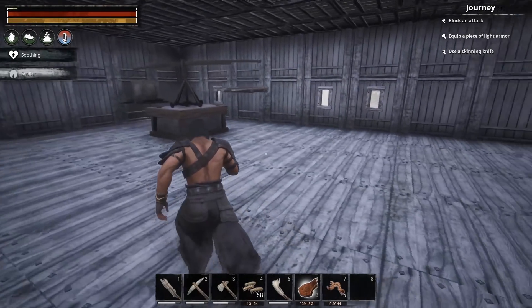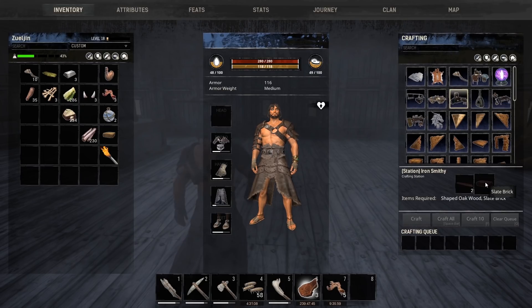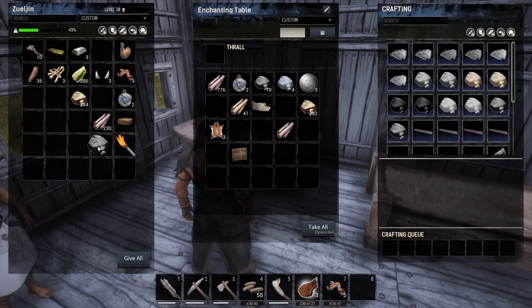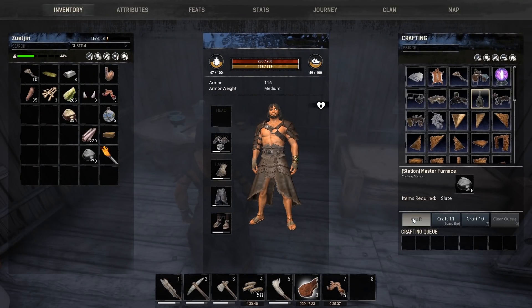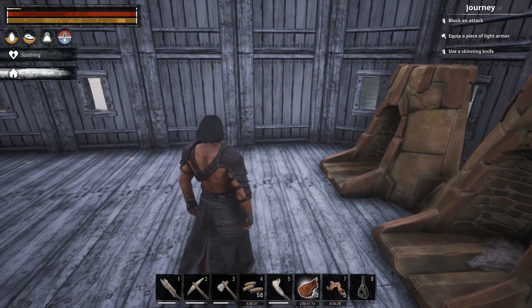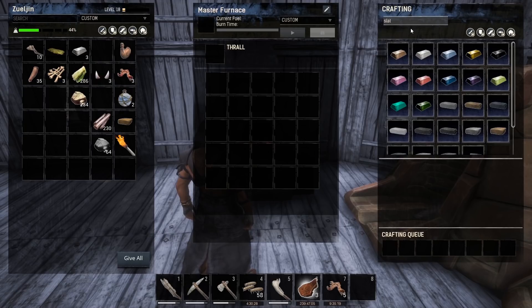We can go ahead and move into the rest of crafting here. We're going to need to put together the deal for weapons, and I know to do that we're going to need the iron smithy and the sewing station. Let's put together the iron smithy first. For this, you need slate bricks. To make slate bricks, you need to convert them using the master furnace, which just needs some slate. Let's just make that master furnace now.